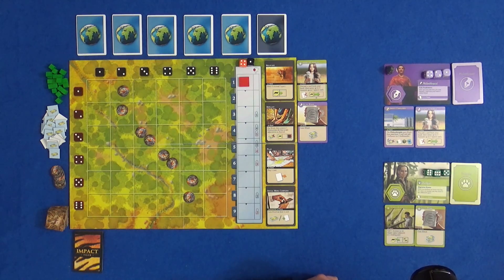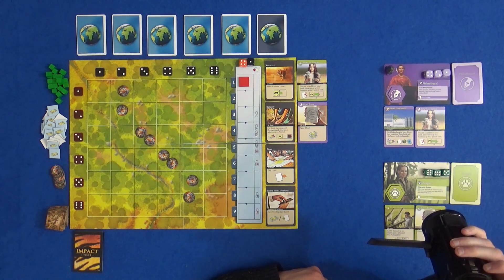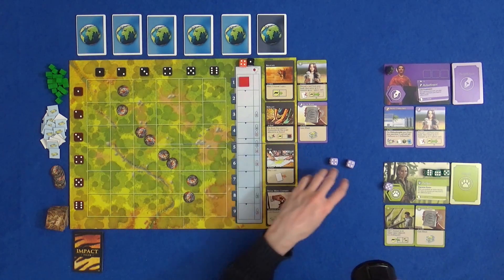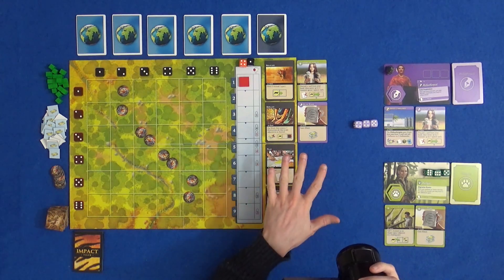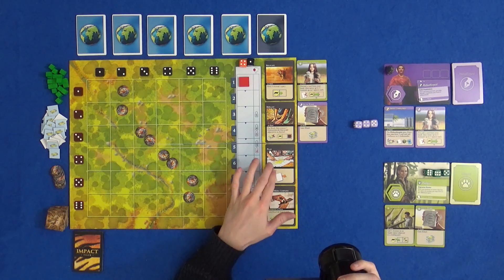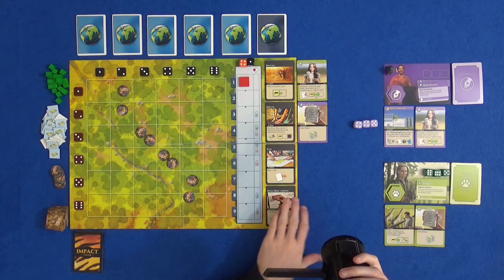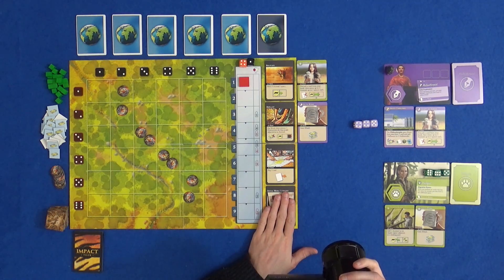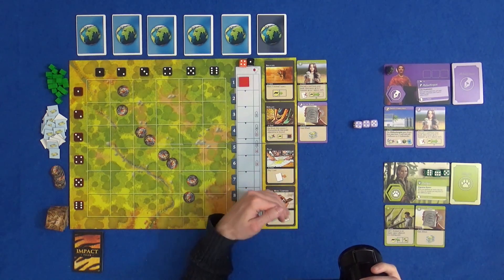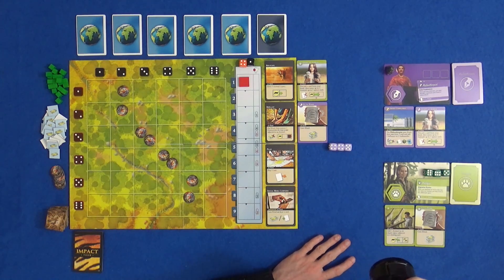The first thing that happens in a round is the action phase. It alternates in a two-player game as you might expect, so Marty is going to be the first player. We grab his dice and see what he can do - he's got 4-4-5. That's not ideal, really, for him to roll very high going first. In a two-player game, to use the same action space as somebody else - apart from this one down here - you have to use a number that's at least two higher. So rolling high is not great; he's probably going to be locking actions out for me unless I can roll some sixes.